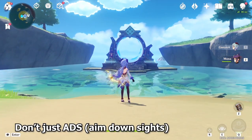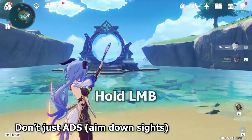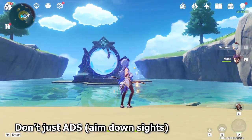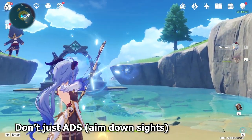Something to note when you're using Ganyu's charge attack is that you should not use the aiming mode and then do a charge attack. What you should do is go into normal mode and then just hold your left-click button and use your charge attack like this. This will exit the aiming mode and cancel the ending animation for the charge attack, which will allow you to do a follow-up shot much faster.